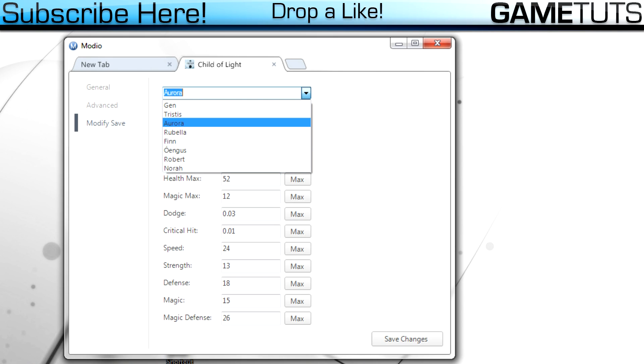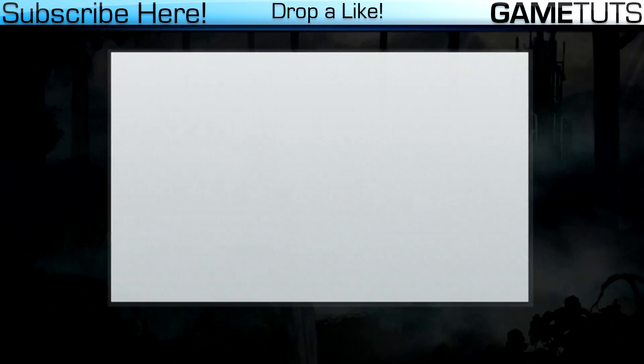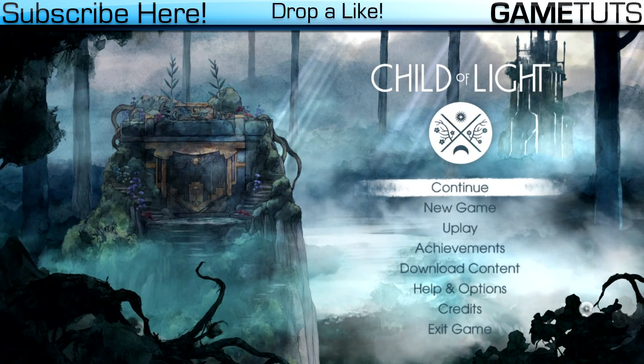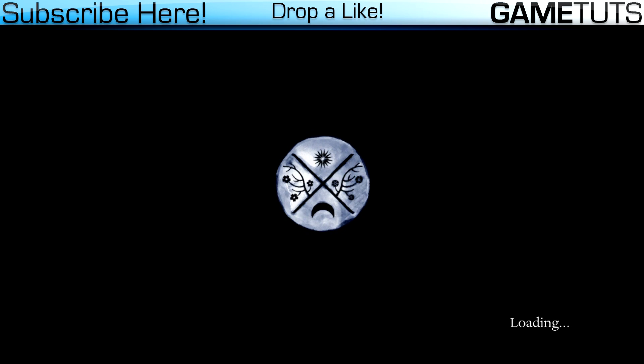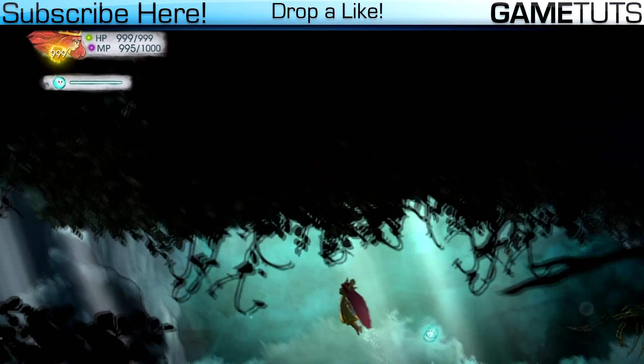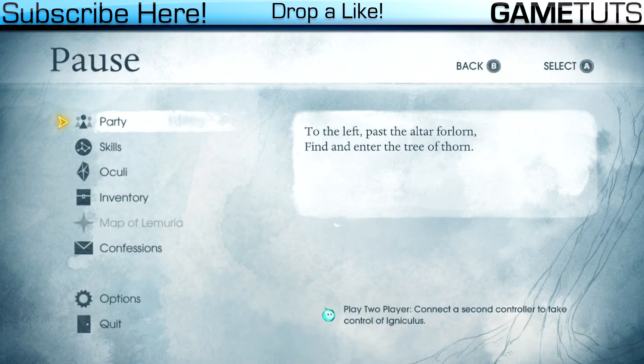I'm gonna save the changes, and after you save the changes, put the USB stick back in your Xbox. From here, just load up the save — click the USB stick that your save is on, then click Continue. Once the game starts, you're gonna notice that your HP and MP are immediately maxed out.